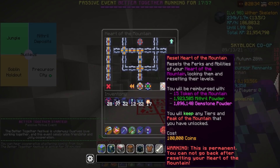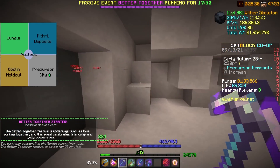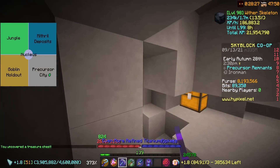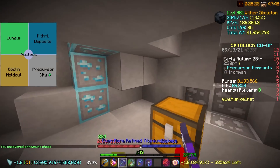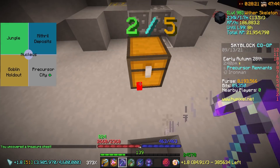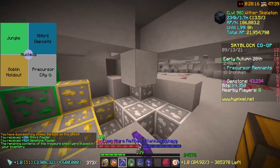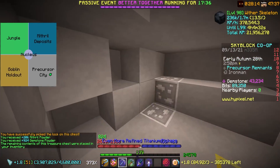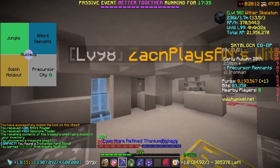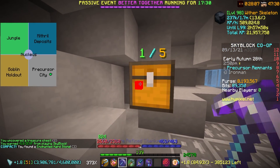We're getting close to 2 million of each type of powder, which is actually really, really good. Almost the halfway mark before a decent money-making method for gemstones at least. Still a long way to go in terms of Mithril Powder — I believe I need like 14 million for max, which is just way too much. So I'm going to keep mining away. Got a lot more powder to get, some more robot parts as well. I'm going to keep grinding this out and I'll cut back if anything crazy happens.